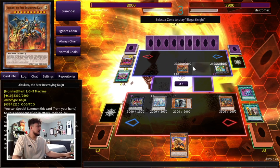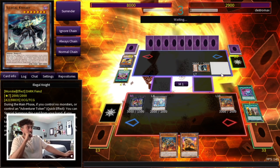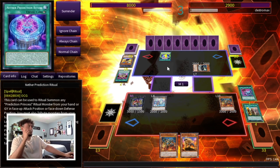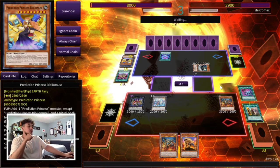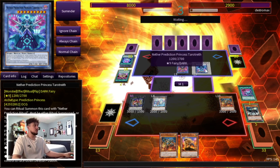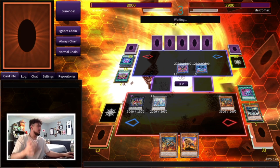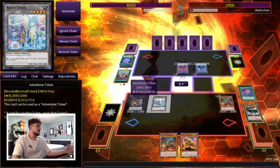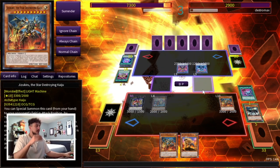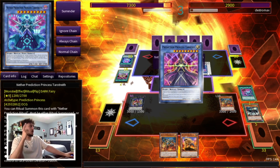It looks like he has so much advantage on us, but it's just a bunch of brick monsters that he can't play. I think it's really a good point to just go one and two. We'll put Illegal Knight there, we have our Kaiju back in hand, and he lost his monsters on the board. Truth be told, if I didn't misplay and just Kaiju'd when I said I wanted to earlier, none of this would be happening — I'd just have OTK for sure. I just need to draw a Crusadia monster here.